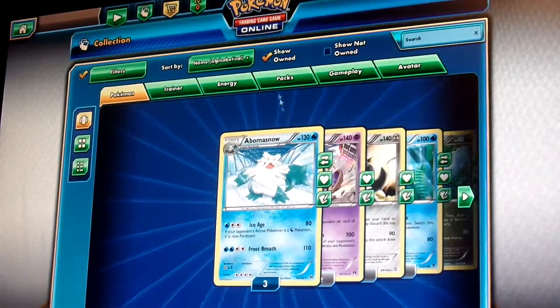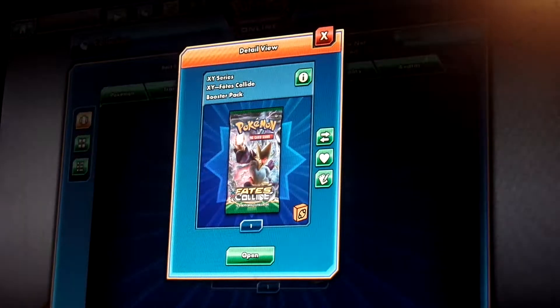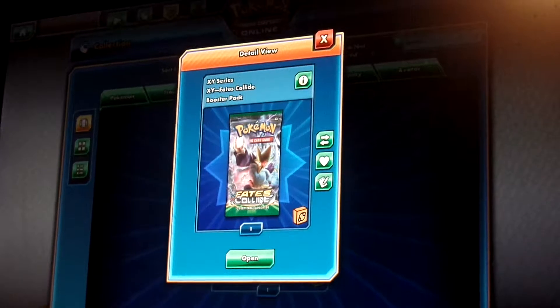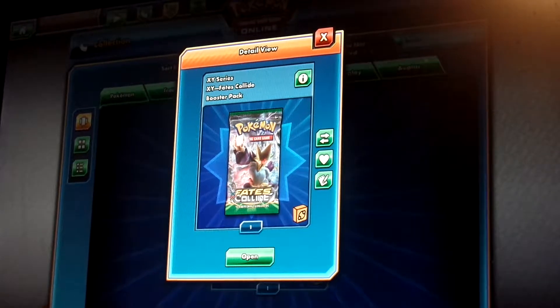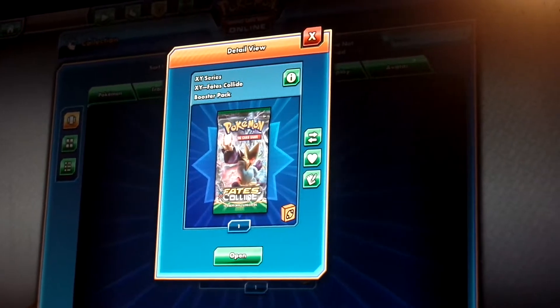I'll just kind of flip through my gameplay stuff. And then I'm going to the coin. And that's kind of just my avatar stuff — not really anything I need to show. It's special.